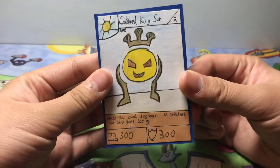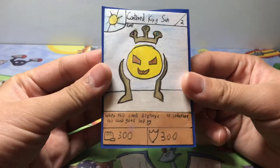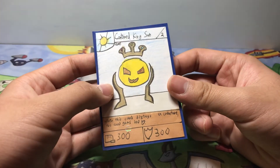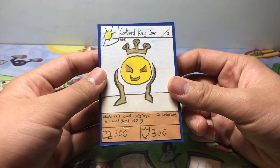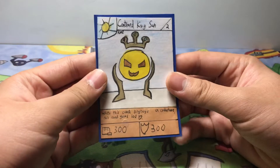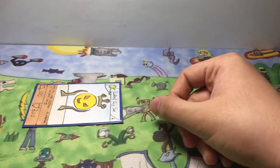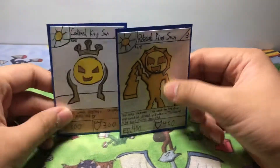If you don't know, the idea behind him is when I made him, he's called Contained King Sun. I said back then — it was 2 years ago now, I think — I said if I would make a Released King Sun, but I completely forgot about that. And now, all the way in Set 6, we have Released King Sun.